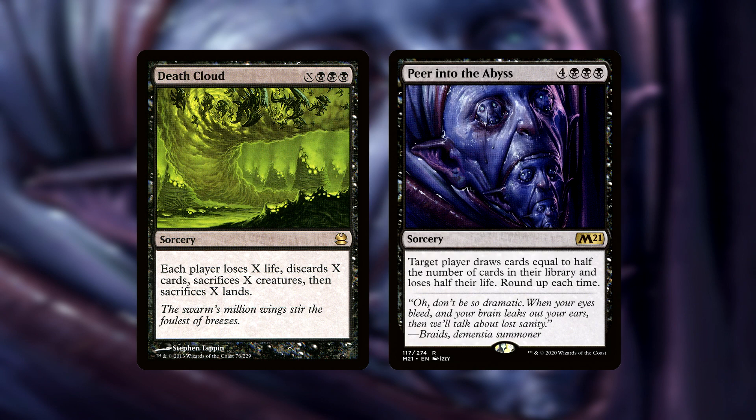Death Cloud and Peer Into the Abyss can easily take out one or all of our opponents. Peer Into the Abyss is a 7-mana sorcery which forces target player to draw cards equal to half the number of cards in their library, losing half their life rounded up each time. This can add up, doubling or tripling the amount of damage they take for drawing cards by having something like Underworld Dreams out on the battlefield.